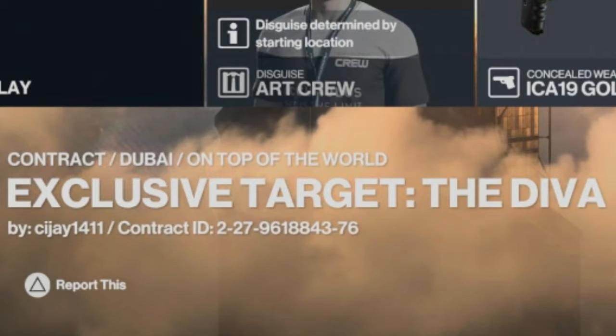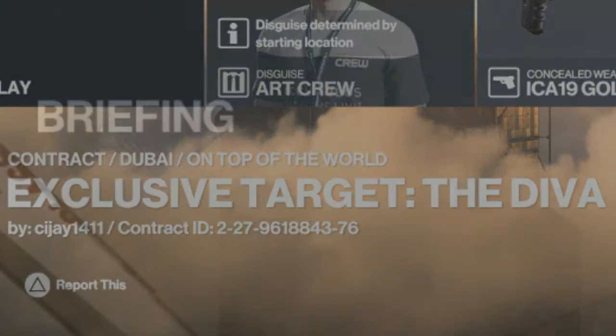Hello and welcome back once again to Hitman 3 and the trending contract elusive target — The Diva. The contract ID is currently up on the screen for anyone who wishes to have a go at it, and has been supplied to us today by cj1411. This video is a replacement for the Hong Massacre video which went live a couple of hours ago, which apparently is no longer available. A big shout out to Jack Khan for letting me know about that one.